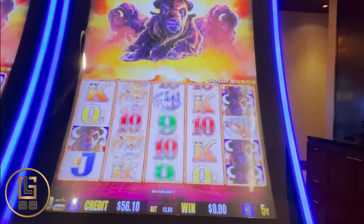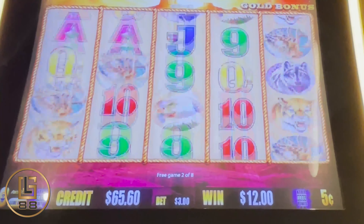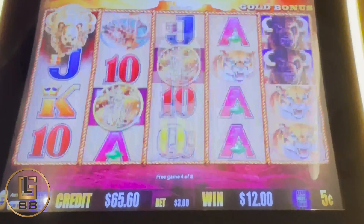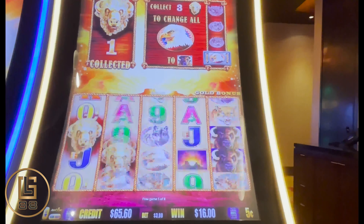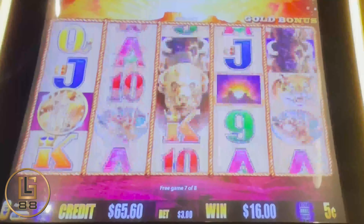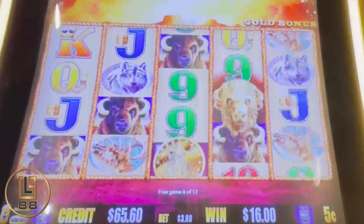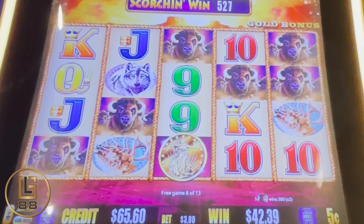Buffalo, 250 — 9 free games. Buffalo, 5 cent at nine, $3 bet. Let's see if we can get 15 heads or a re-trigger. Not even one buffalo head yet. Oh, there's one — let's see if we can get 10s, some 10s. And a re-trigger and one more buffalo head. There's one more. Re-trigger, there we go.